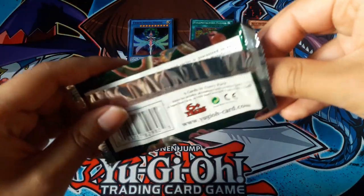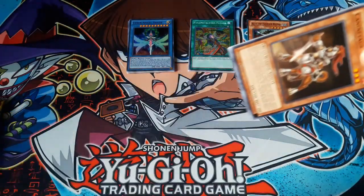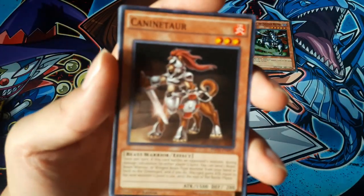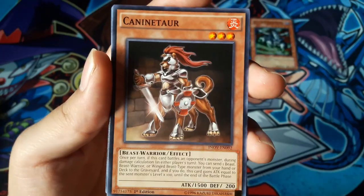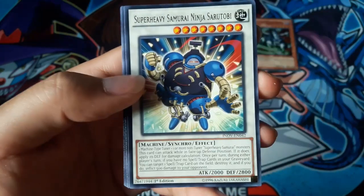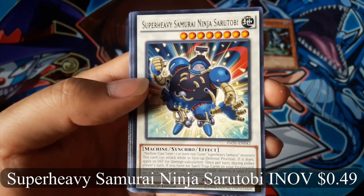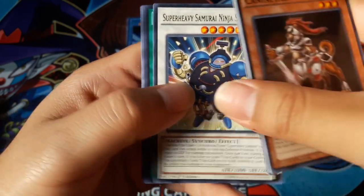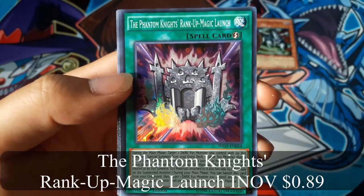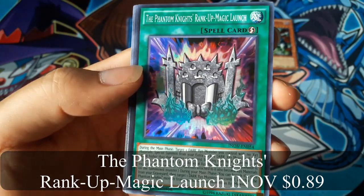Vir investigation sequence for a super rare. Canine Taro. Super Heavy Samurai Ninja Saratobi for a rare, and Phantom Knights Rank-Up Magic Launch for a super rare.